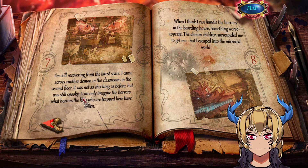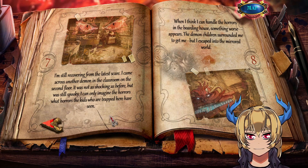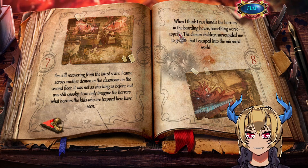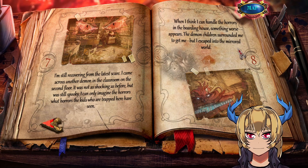I think it's supposed to be: 'I can only imagine the horrors that the kids who are trapped here have seen.' And: 'When I think I can handle the horrors in the boarding house, something worse appears — the demon children surrounded me to get me, but I escaped into the mirrored world.'